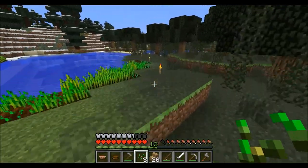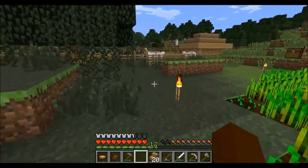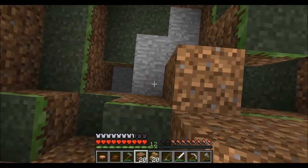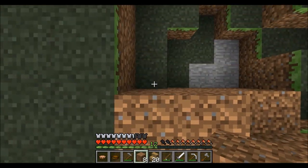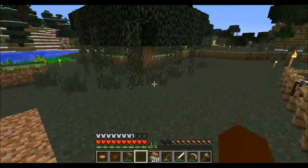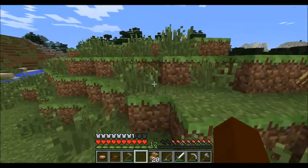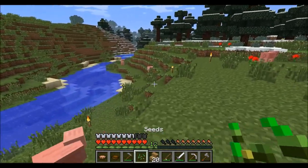We can use these seeds to grow more right now. This is going to be a temporary wheat farm because I plan on making a giant wheat farm — like the automatic one that uses water to grab the wheat, like I made in my first Minecraft world. I might actually do that and try to make some cool little gadgets for this series. Making different inventions is a cool thing in Minecraft, especially if you have a mixture of inventions in your world.